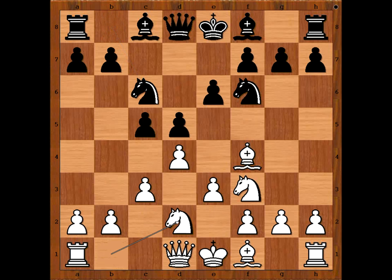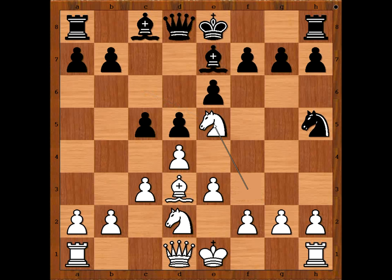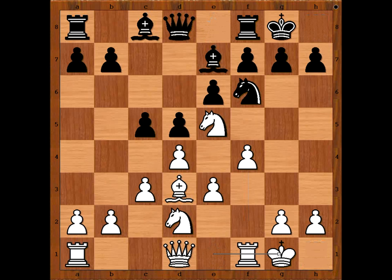Knight to c6, Knight from b to d2, Bishop to e7, Bishop to d3, and now Knight to h5 intending Knight takes Bishop. Bishop to e5, Knight takes on e5, Knight takes on e5 — this is a discovered attack on the Knight on h5. Knight goes back to f6, f4, and both players castle kingside.